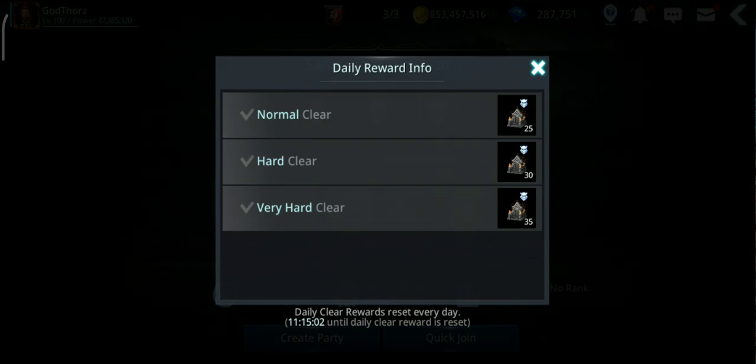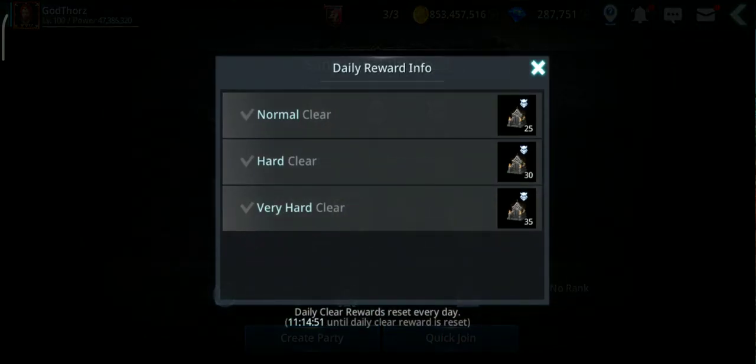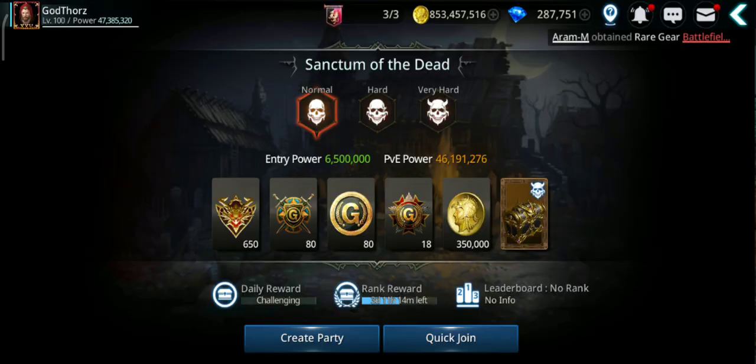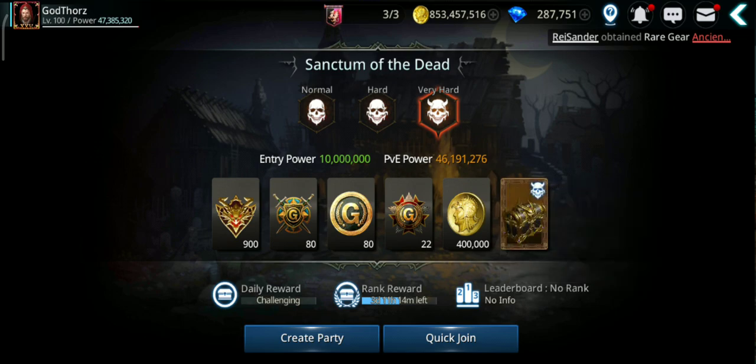On top of that you get immortal death altar materials, which you can use to craft accessories. You should do one run of each difficulty per day because you get 25 fragments for clearing normal, 30 for hard, and 35 for very hard - so 90 fragments per day. After doing each difficulty once, you can keep going on very hard for more rewards and some gold.